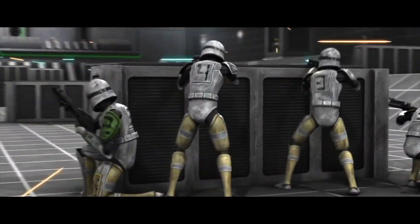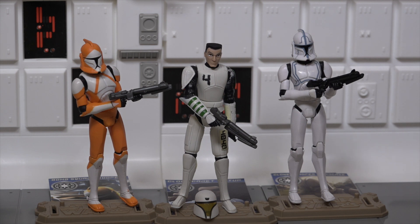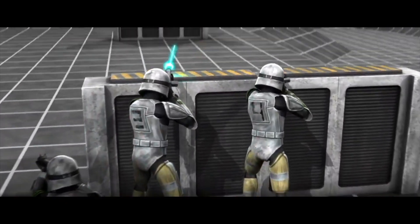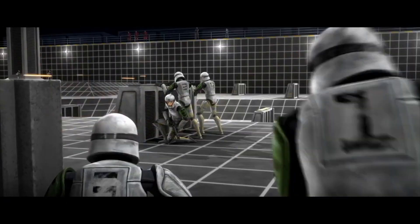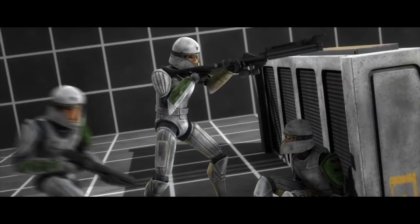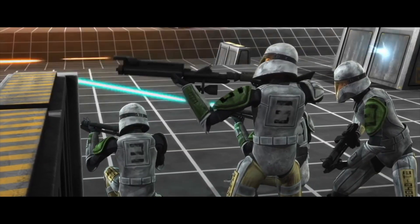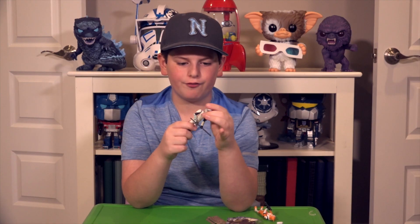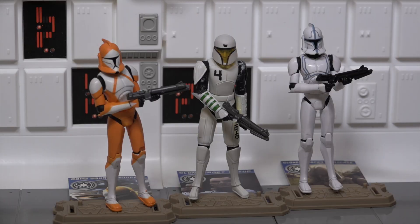Now let's go over Cutup. This is a training outfit — when the soldiers train to become part of the Republic, they have to take a test in battle with the squad. Cutup's squad was Domino Squad, with Droid Bait, Fives, Heavy, and Echo. He was with those guys. And this outfit is awesome — this is literally right from the episode that I watched when they were taking the test, which is really cool.